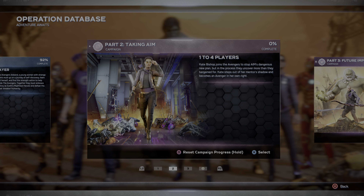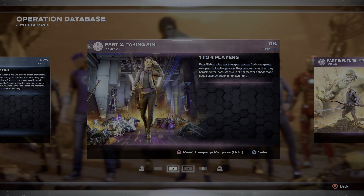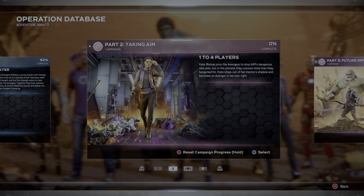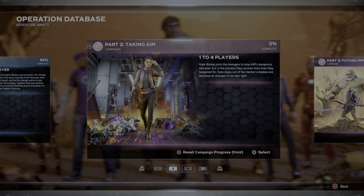Hey guys, this is John from John Games and we're back to play the Kate Bishop campaign. This is part one of a bunch of characters they're gonna release post-launch for the Avengers. This came out in December 2020. They also released Hawkeye in March 2021. Black Panther and Spider-Man are probably next — Spider-Man will be PlayStation only. It seems like every three months they're doing a new character campaign, and there are two out now. We're gonna start Kate Bishop.